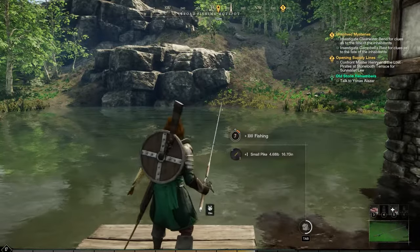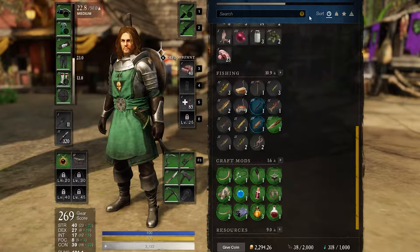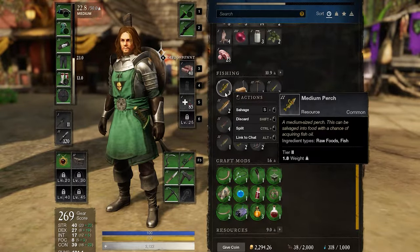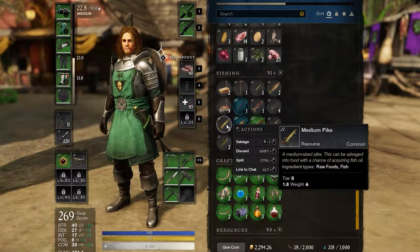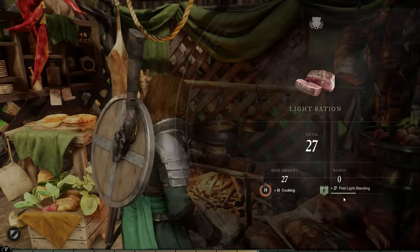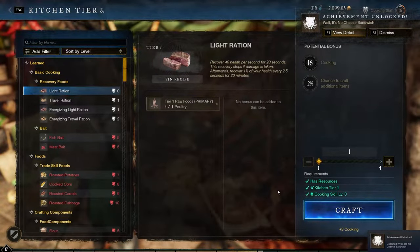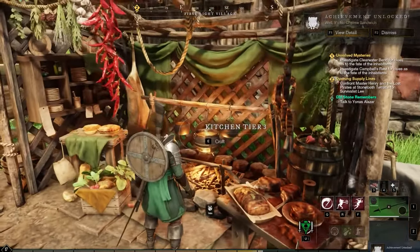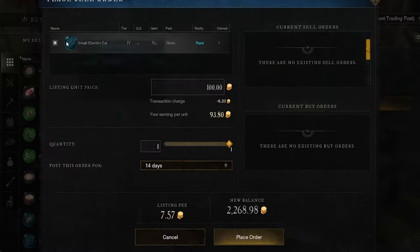We're not quite finished yet — the question now is what can we do with it? One of the main things you can do with the fish you've just caught is cook it, but not in the way you think. You actually need to salvage it in your inventory in order to receive fish fillets, and from there you can cook them in recipes. For example, you can use fish fillets to cook energizing light rations, and players with higher cooking levels can access more recipes. Another option is to sell your fish in the trading post — there's money in it, especially if you keep getting those rare fish that are worth quite a bit.